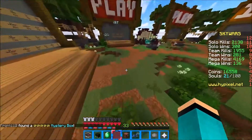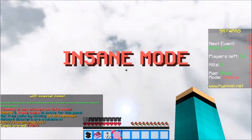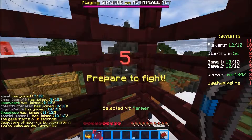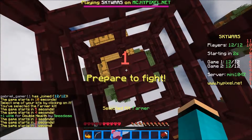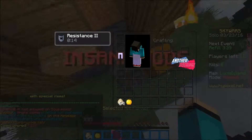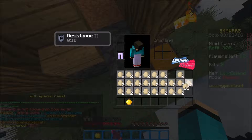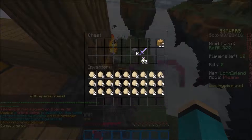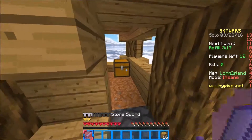Without further ado, let's get into it - damn it, I failed. I forgot to choose the kit. Oh my god, I can't find the kit. Found it, okay great. Starts great. Farmer, farmer, so we've got a stack of eggs. All we're gonna do is go like that - technically the gapple I'm gonna eat and just not count it. So we've already got legs, we want the sword, we want blocks.